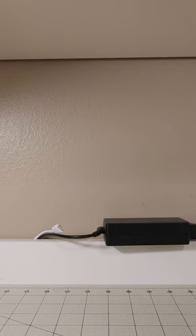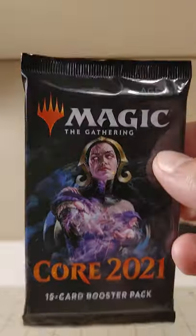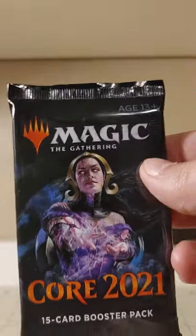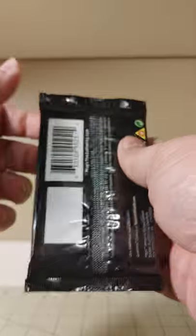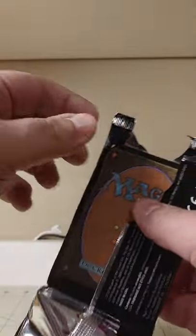Howdy y'all, I'm Round the Wheel, you're watching Uncle Roundy Cracks a Pack. Today we've got something a little less exciting than multiple Time Spiral packs — it's Core 21, we're back in Core land. We ejected our warp Core, but now we're going and we're getting it back. We're getting back to Core Basics.